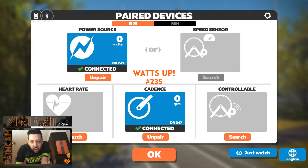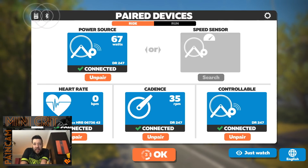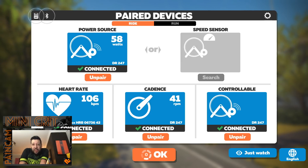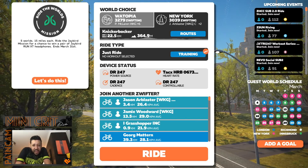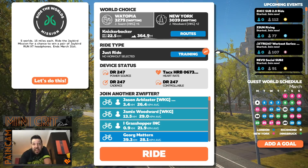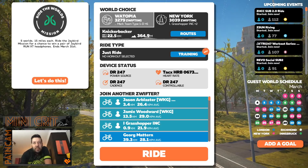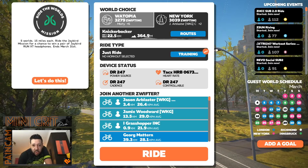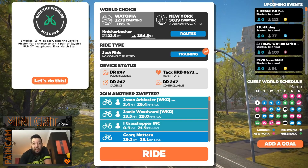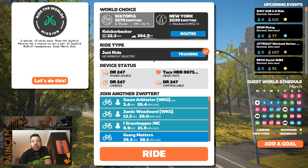Good evening everybody, welcome to What's Up 235 Wednesday night mini crit night. I'm about to do the GP Llamas ultimate warm-up. In preparation for this one I've just done about 12-13k trying to test the resistance settings. I had problems with the last mini crit, which was the reason I did so badly. I put it at 100% resistance for this little test around the Knickerbocker course and yeah, the resistance was working — it felt more like 150% actually.